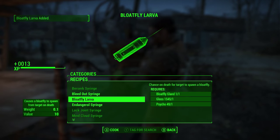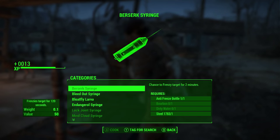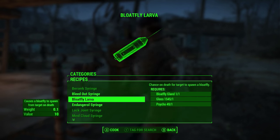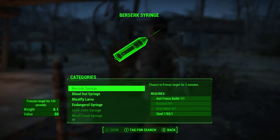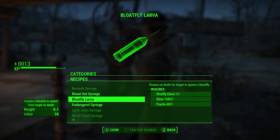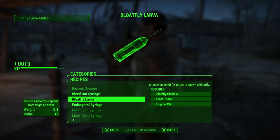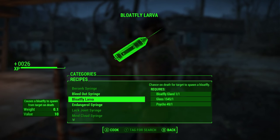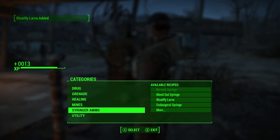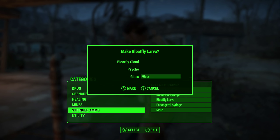Next, go into a chemistry station and make a blowfly larva. It is in the syringer ammo section, and it's going to cost you one blowfly gland — which you get from killing blowflies — one glass, which you can get from a shipment or various items across the wasteland, and one psycho, which can be crafted, bought, or found across the wasteland.